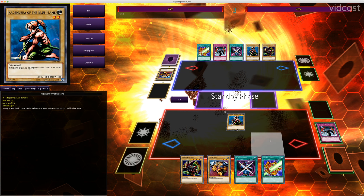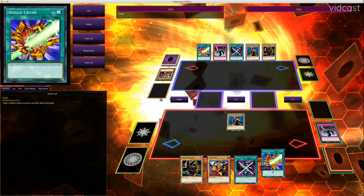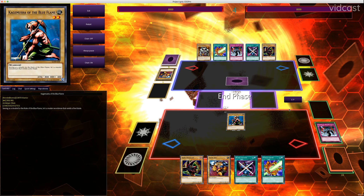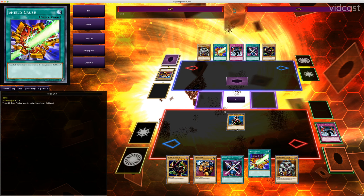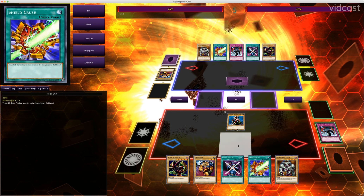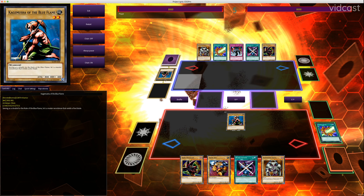Then he ends his turn. I drew Shield Crush — this is a card that just destroys a defense position monster on the field, but it only works on defense position monsters. So we'll end. He sets his Kagemusha and ends his turn. Now I can use Shield Crush because he has a face-down defense position monster. There are lots of cards that specify face-up, but Shield Crush just says 'defense position,' which means face-up or face-down. So I go ahead and use that to destroy his face-down monster.